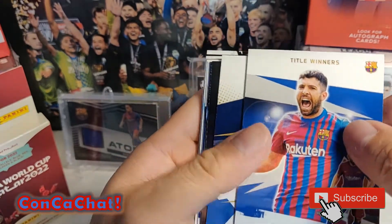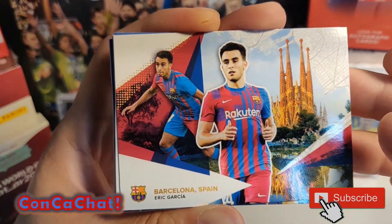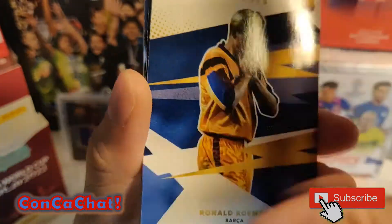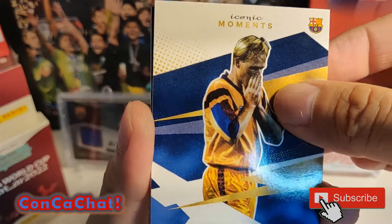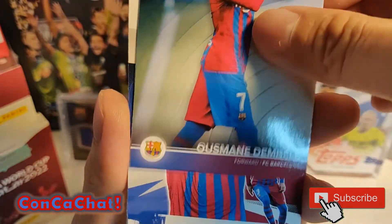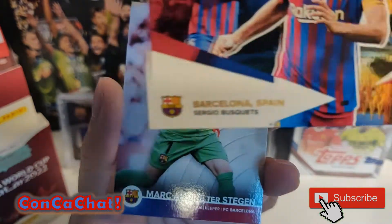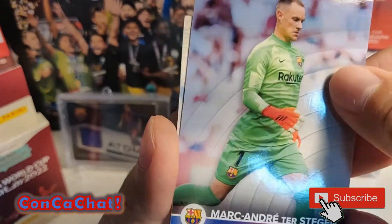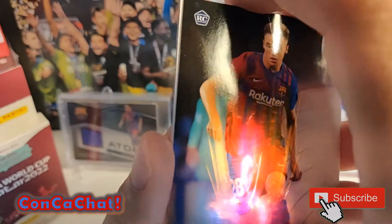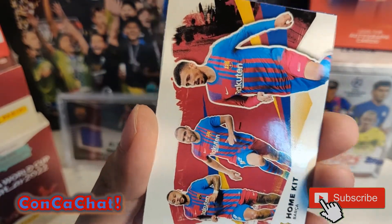Memphis Depay, Jordi Alba. Then this looks like - Eric Garcia, sorry - for Barcelona. Ronald Coleman Iconic Moments, Eric Garcia again, Dembélé, another Piqué card. Then Sergio Busquets, André Ter Stegen, Frenkie de Jong - should be getting down to our parallel card shortly. Nico González - a rookie card, that's a good one - and then a home kit.